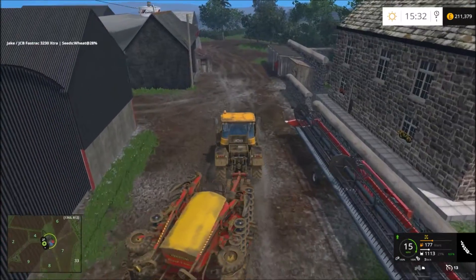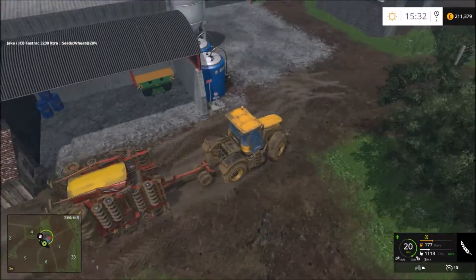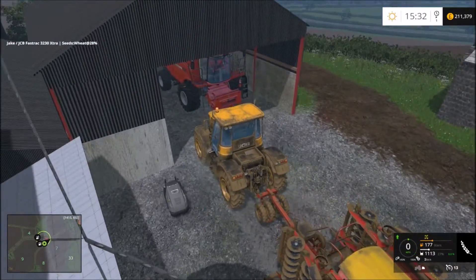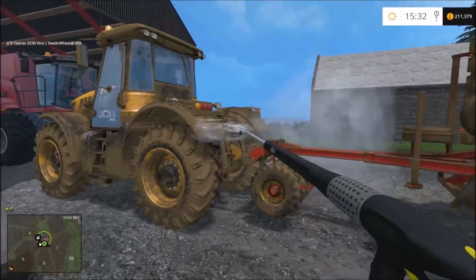Field 8 is the one straight ahead. Fields 6 and 7 will be done with whole crop harvesting so we can put them into the biogas — power or heating, whichever one is closest to us.